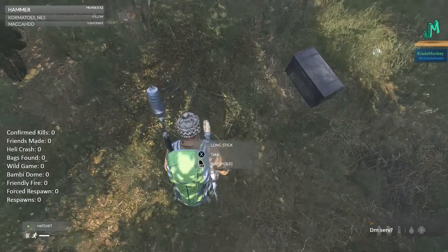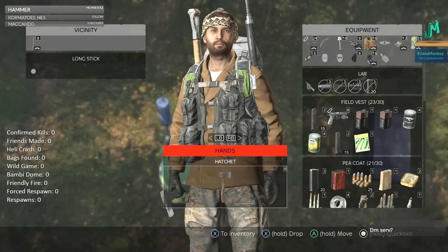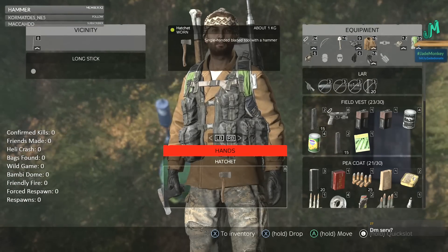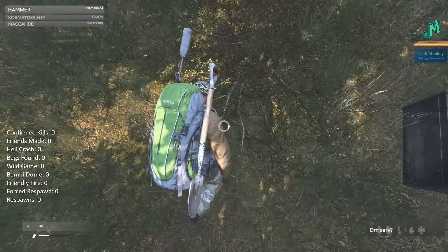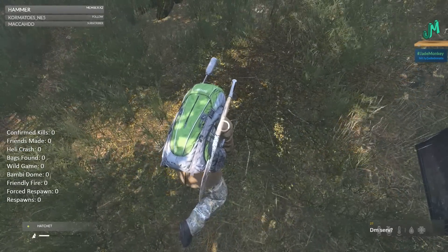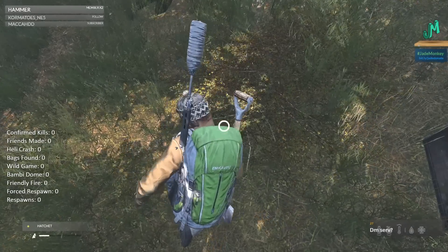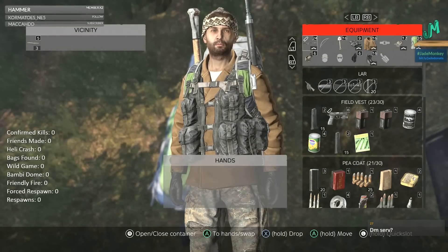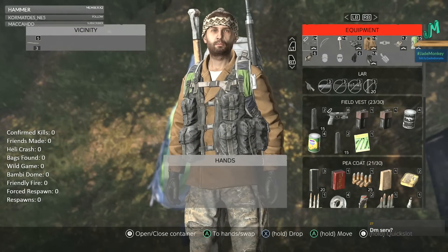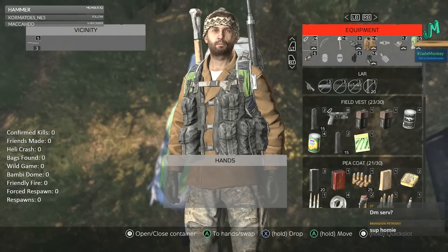When you cut down a bush, it makes a long stick, and we're going to want to split those. With a sharp object — in this case a hatchet — you want to make sure that's in your hand, and then you're going to hold the right trigger. I believe it's right trigger on PS4 as well. I'm going to take the hatchet, put it back in my bag by pressing X on Xbox, and that's square on PlayStation 4.